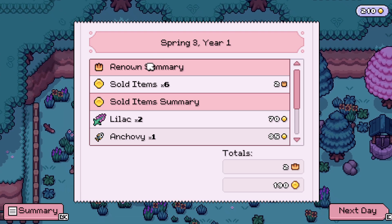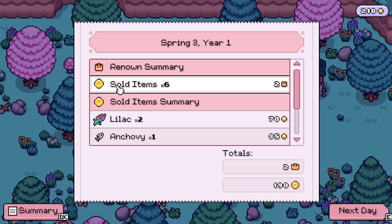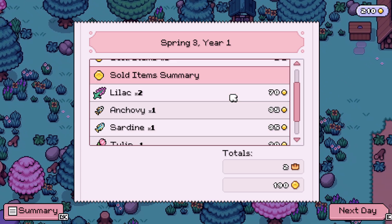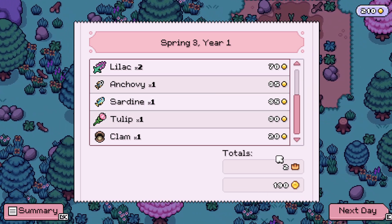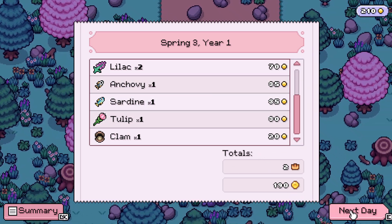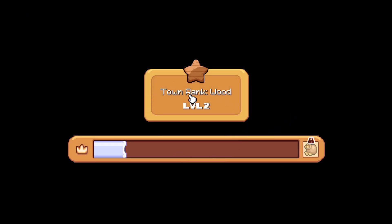Here we go — Renown summary. I've sold six items which has given me two renown, and I've sold two lilac for 70, etc. There's a total here of how much you have sold. When I press next day, you're also going to see the renown going up for the town and the day will change.